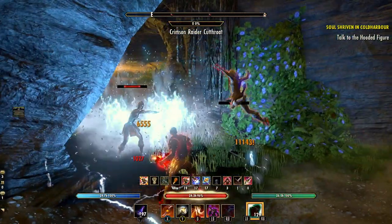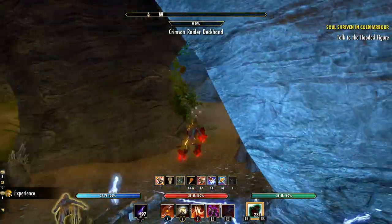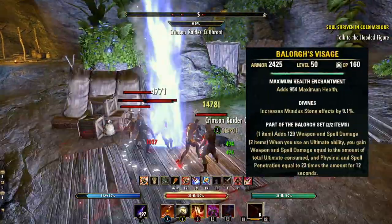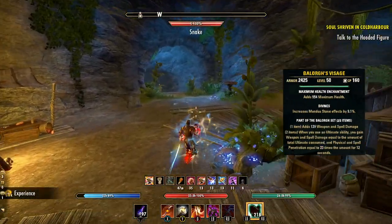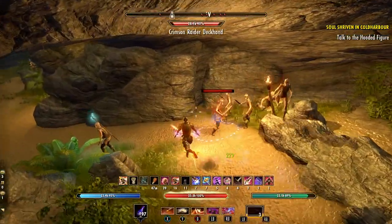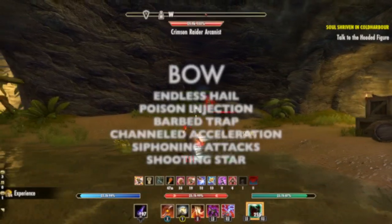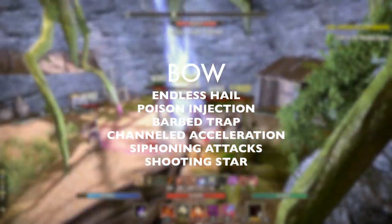The main front bar weapon you'll want is Dual Wield — and ideally daggers — because Dual Wield daggers will buff both your spell and weapon critical, making it an amazing option. For the backup weapon, we're going to use a Bow — any bow is fine, even a crafted bow. For the monster set, we've focused on ultimate generation — a set like Bahsei which gives damage and penetration whenever we cast an ultimate will have amazing results. On the front bar Dual Wield, the skills are Whirling Blades, Inner Light, Sap Essence, Camouflage Hunter, Silver Leash, and Soul Harvest for the ultimate. On the back bar Bow: Endless Hail, Poison Injection, Barbed Trap, Channeled Acceleration, Siphoning Attacks, and Shooting Star as the ultimate.